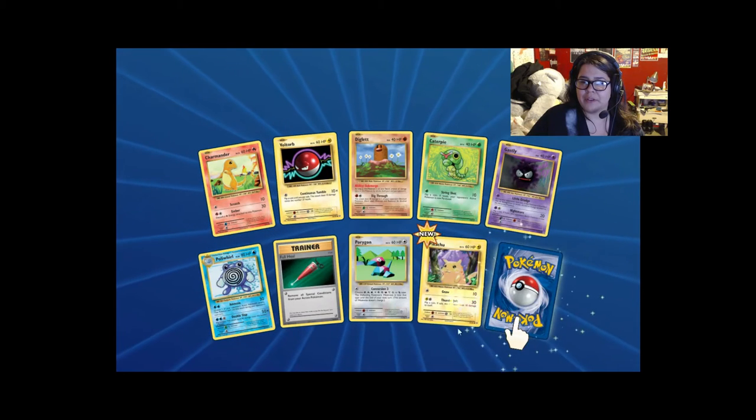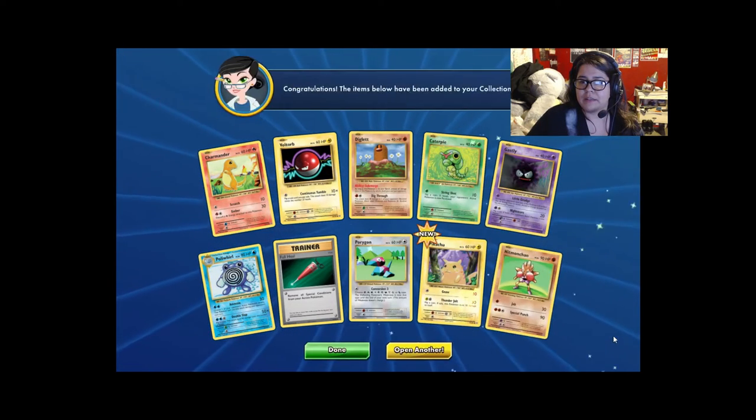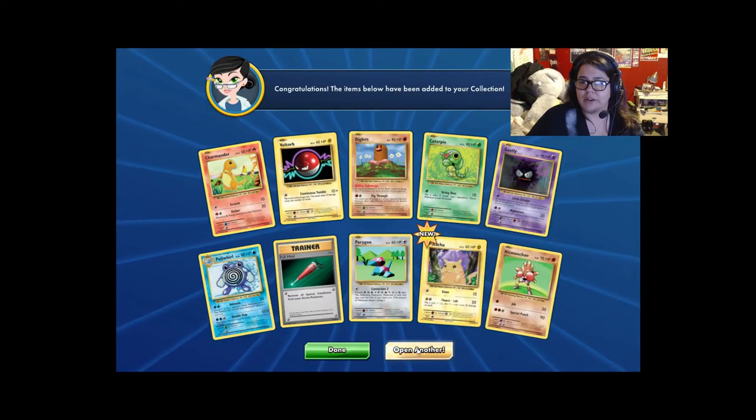Poliwhirl, another Porygon, reverse holo Fat Pikachu — nice. And another Hitmonchan! Let's keep going.